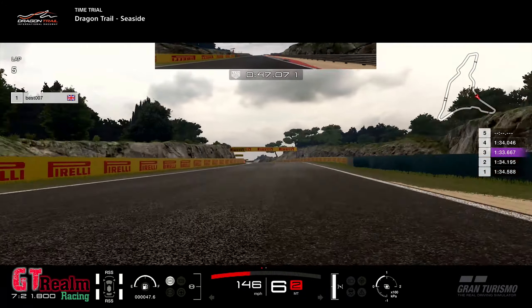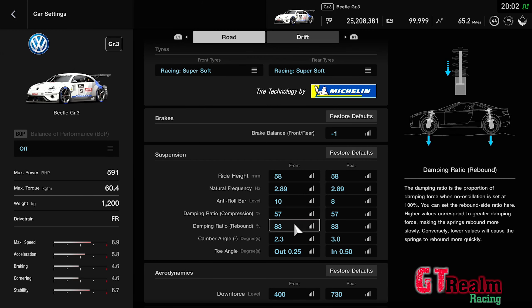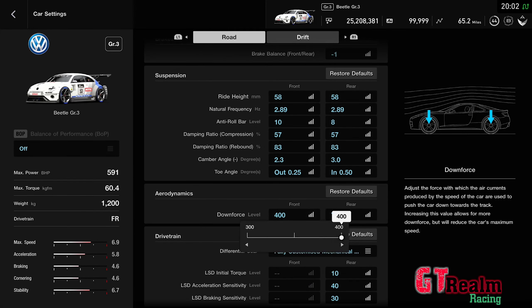Let's have a quick look at the settings. We've altered natural frequency front and back, anti-roll bar front and back, compression front and back, rebound front and back, and front camber only. We've also added downforce to absolutely full on the front and left the rear as stock because we want it to rotate a bit better. There are the settings — give it a pause, take a screenshot, and go apply them to your car.